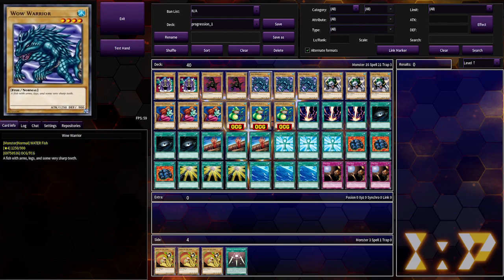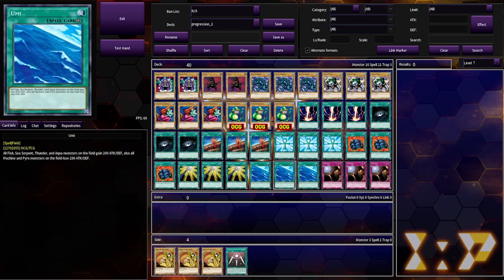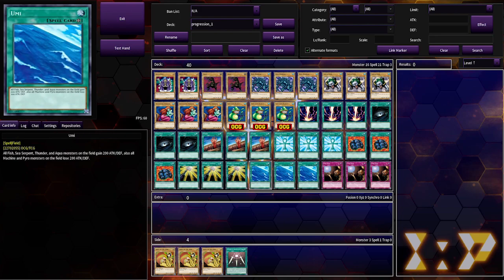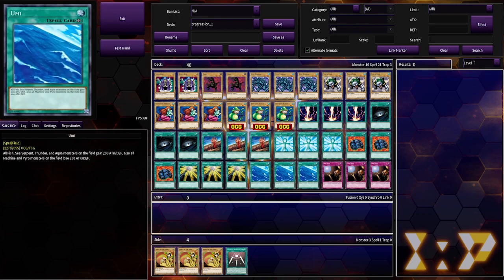The big damage dealers here are probably going to be Wow Warrior, Turtle Tiger, and Enchanting Mermaids since they all have like 1,200 attack. Plus if that gets boosted by Umi and one of the equip spells, they turn pretty large. I honestly don't want to focus too much on keeping stuff on the field, because with the amount of removal we have nothing is going to stay on the field for long. I'm assuming Atlas has at least as many removal spells in this deck.